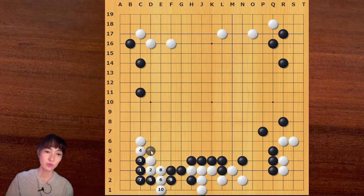Because this cut is not working - this is a net. If black goes like this, then it's the same thing. So for black, it is better to pip here first, then black can answer like this. This is an even variation.